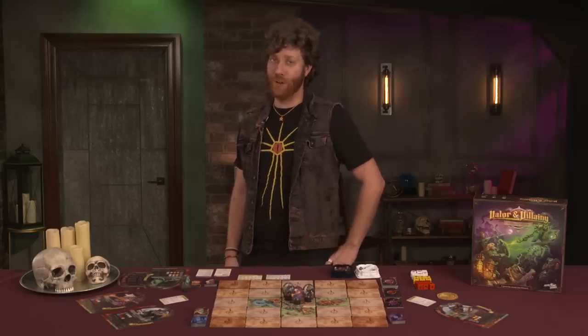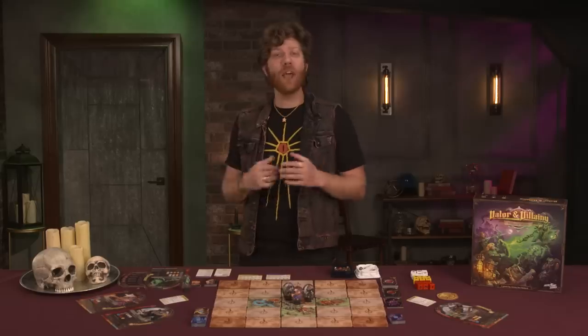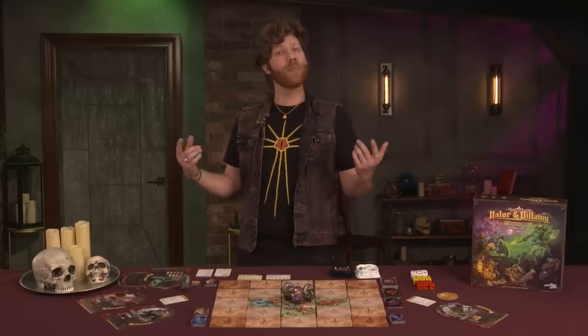Hey everybody, Becca's on jury duty, so that means it's bloop Ivan time. Today we're going to be slaying minions and searching for shrines. That's right, it's Valor and Villainy from Skybound Games.